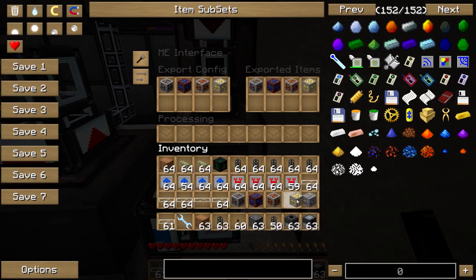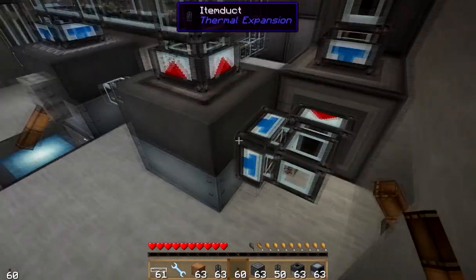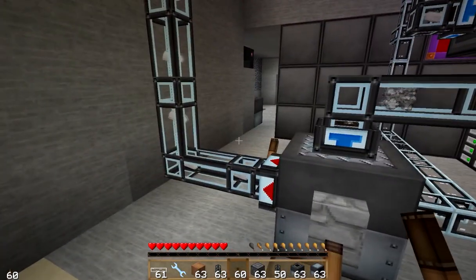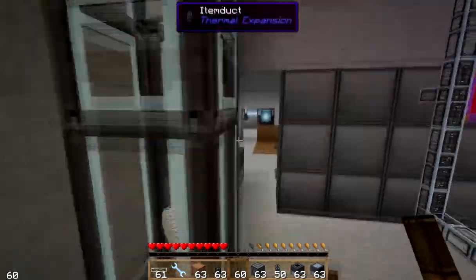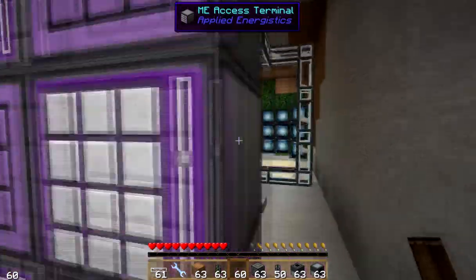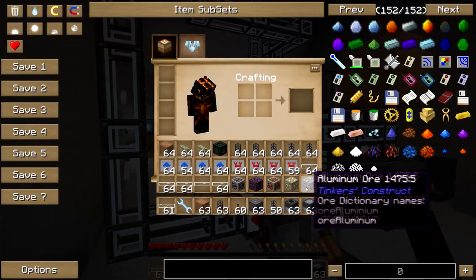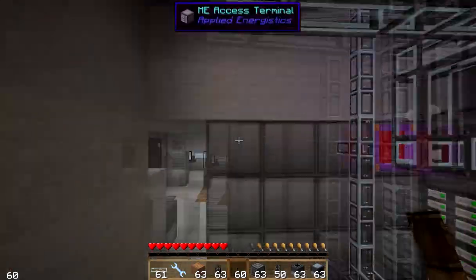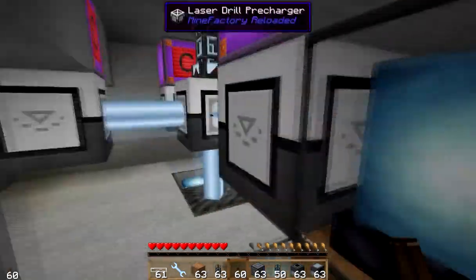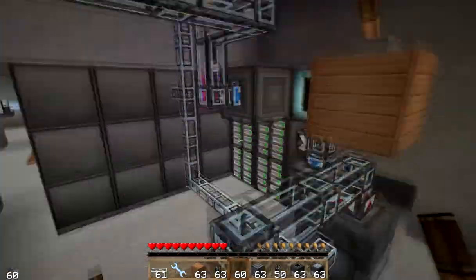So next episode — now that you know how to do this and get the basic setup — you can export up to 8 items, and it will take each one until it's done with tin ore, then go to the next one until that's empty, and so on and so forth. It's really quite nifty — it will just fill this up, already up to 52, just crushing it. Next we'll run into some objects you won't be able to crush through a macerator, so I'll show you how to overcome that. For now this is a good starter on how to automate it.